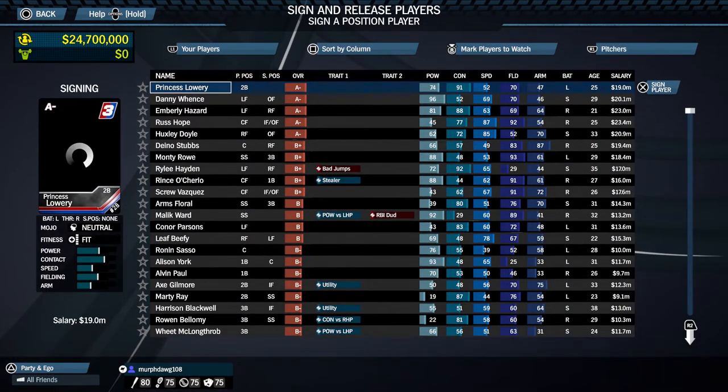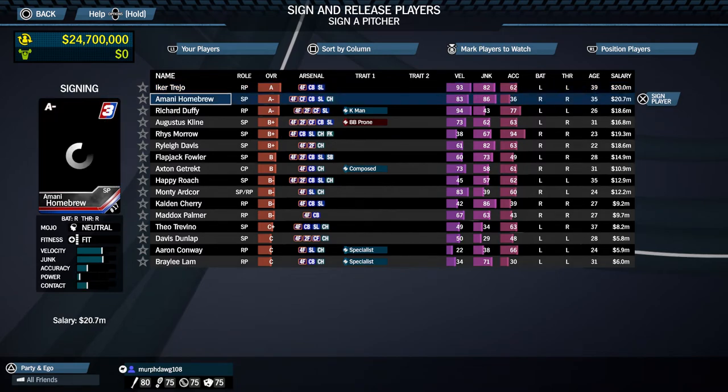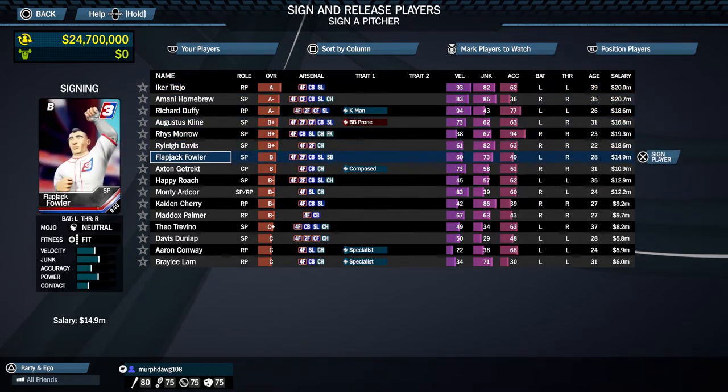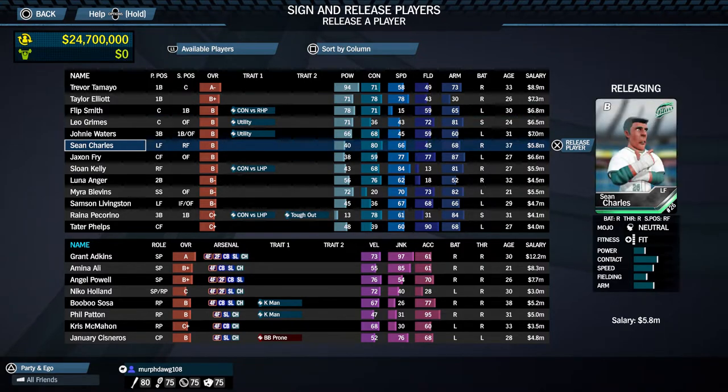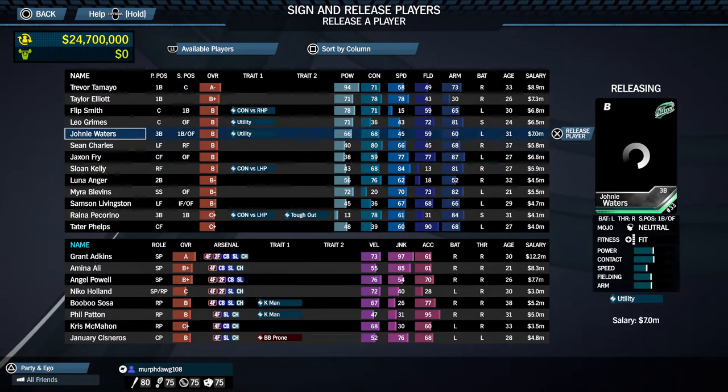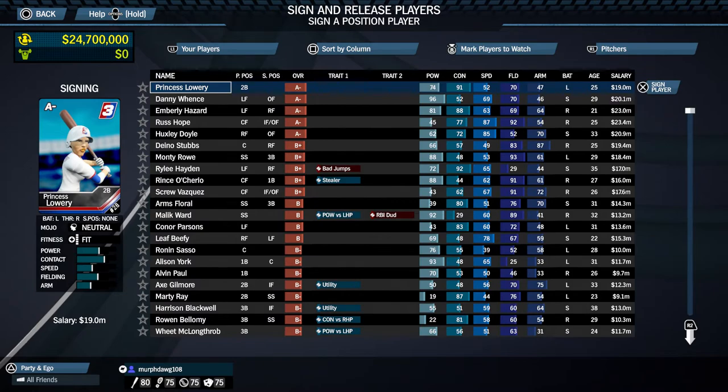You can also look at pitchers by hitting R1 — these are all the pitchers available in free agency. You can hit L1 to go to your players and release them. The rule is that if you release a pitcher, you have to sign a free agent pitcher — you can't release a pitcher and then get a fielder. You release a batter for a batter, a pitcher for a pitcher. That's how it works.